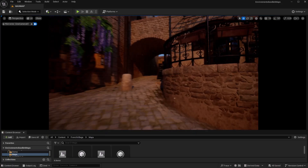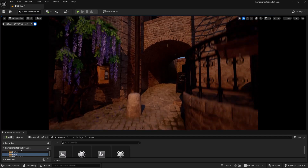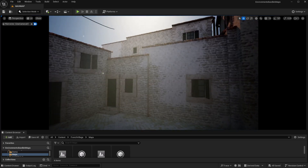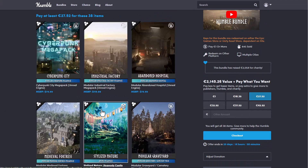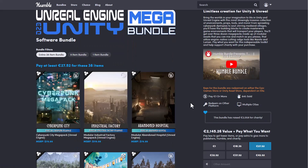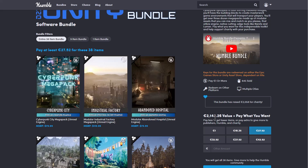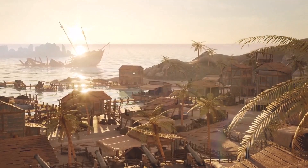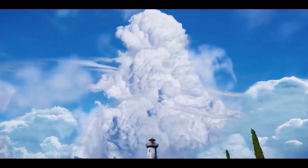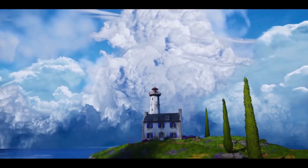Hey, what's up guys and welcome back to AskNK. What we have here is a French village, and this is part of the assets you'll be getting with this week's Unreal Engine and Unity series from the folks at Humble Bundle. All 38 bundles you'll be getting here are valued at 2,145.26 euros, but because this is Humble Bundle you'll be getting every single thing for about 27.52 euros, which is less than 2% of the original price.